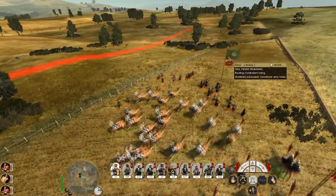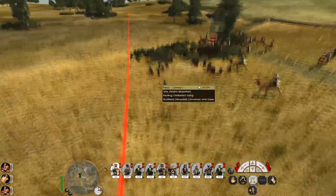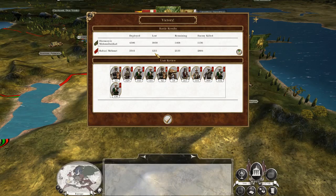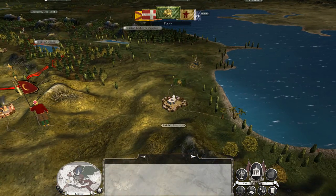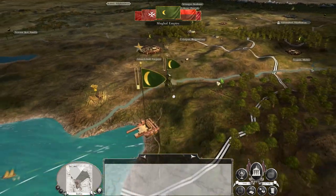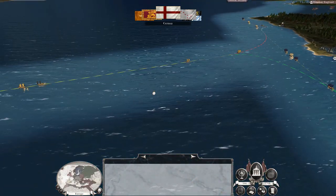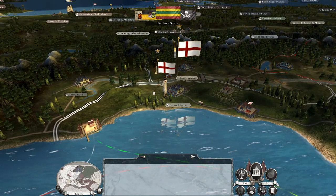We do need to recruit a new general as sadly ours fell on the battlefield. Close victory - it was a bit close. We need to replenish what we've got, recruit a new general, and put that town under siege. They lost 3,000 men; we lost 1,000. Looks like their troops have abandoned the city. If we can take their city, especially hot on the heels of a battlefield win, that might be enough to secure a temporary peace - maybe even trade.